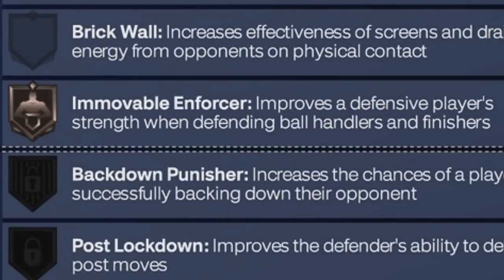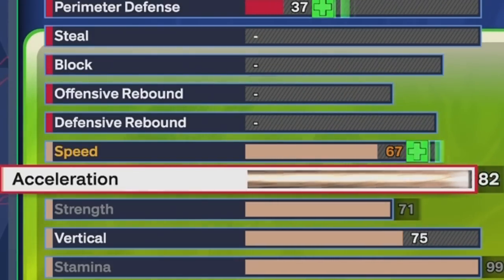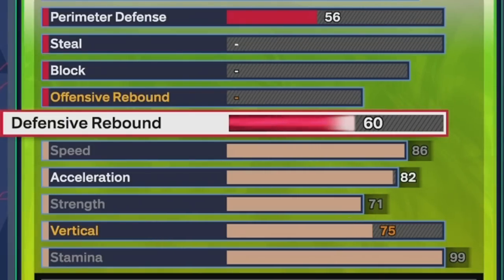You get a Movable Forcer on Bronze — I could have done something crazy but we at least got it on Bronze if people really want to get shifty with it. At least on Bronze, got an 80 to 82 acceleration — that's for badges by the way. We got an 86 speed to keep up with the molasses guards. We got a 60 rebound, Bronze Rebound Chaser, and Silver Slithery off-ball.